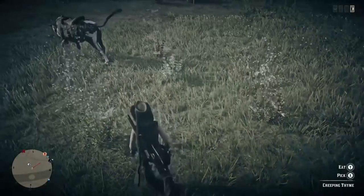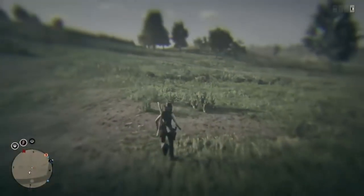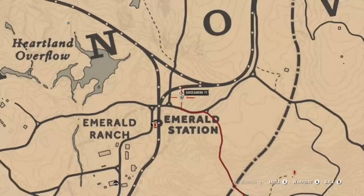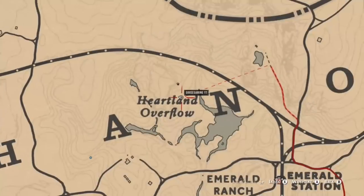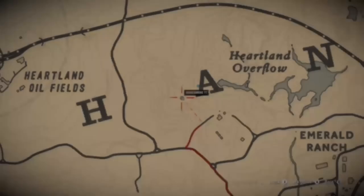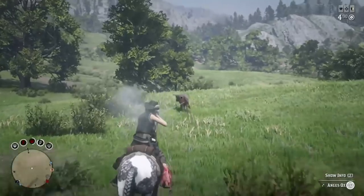The place I'm going to suggest is probably the easiest and most centrally located. You'll want to go to the Heartlands and the Heartlands Overflow. At this specific location, there are seven creeping thyme plants just a little north of Emerald Station, and there is a bunch of thyme scattered around Heartlands Overflow and the Heartlands itself.